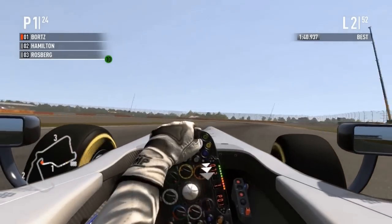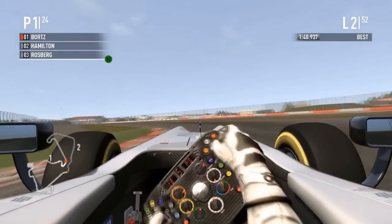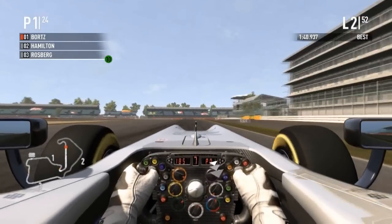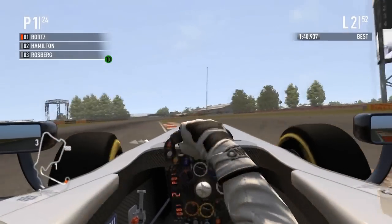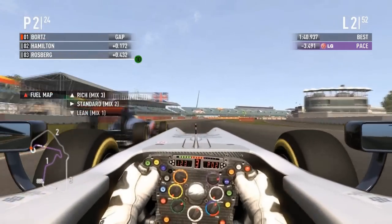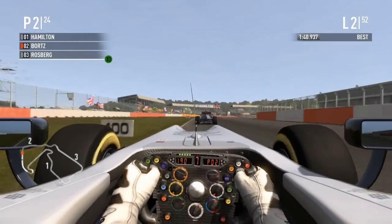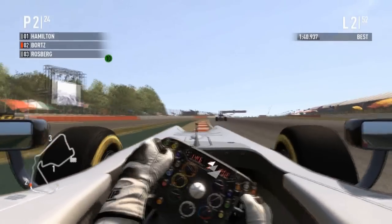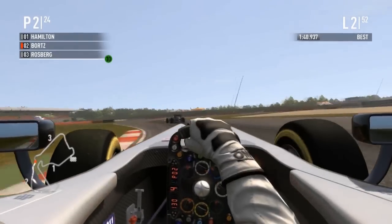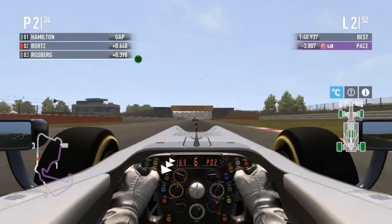Hamilton is trying to catch Bortz — once we get the DRS zone it'll be interesting. Hamilton is actually much closer now. Bortz is losing control just a little bit — some understeer, which is better than oversteer. Hamilton makes a move on the outside and has him! Hamilton has not screwed around this race, he wants P1. Bortz holds it nicely with a little oversteer — he was down one gear too many going through Maggots Becketts.